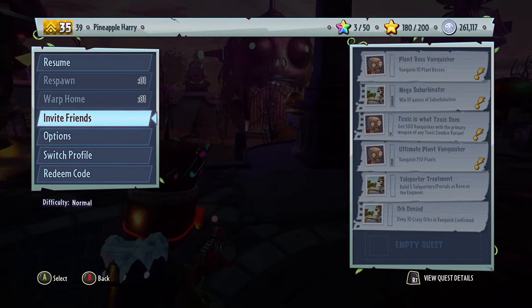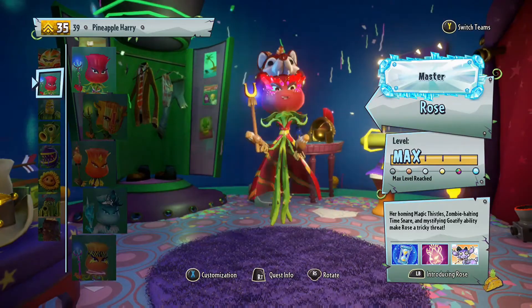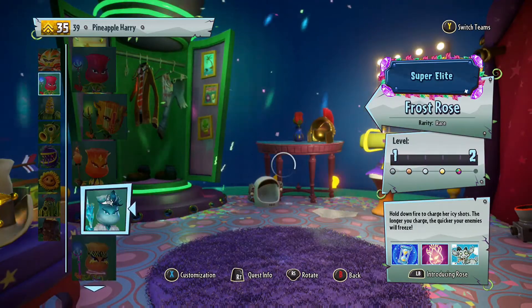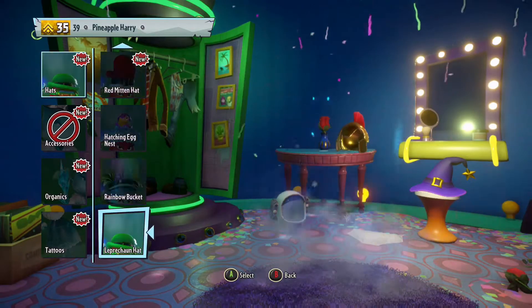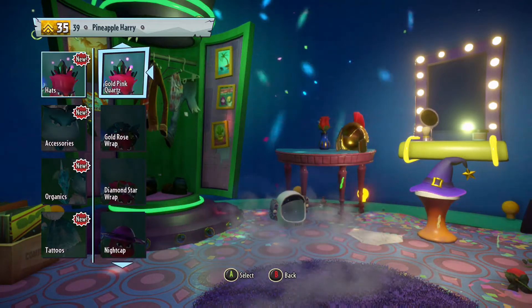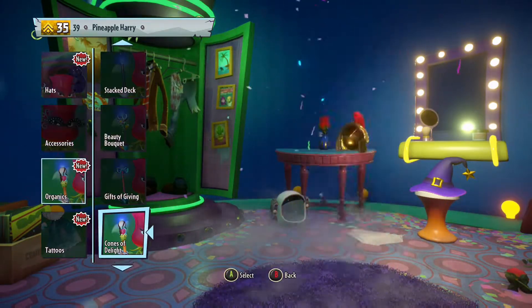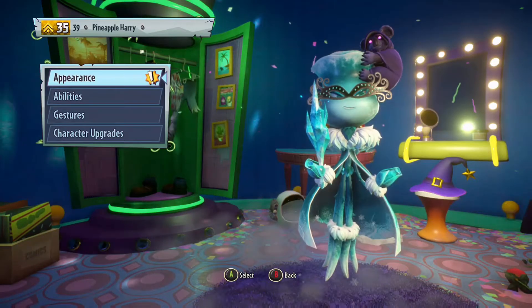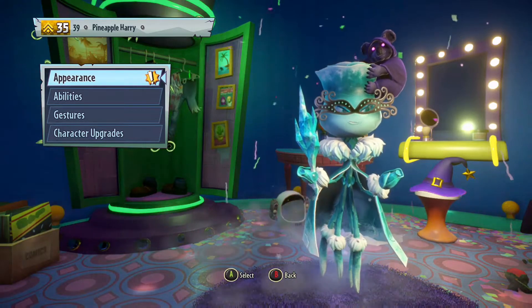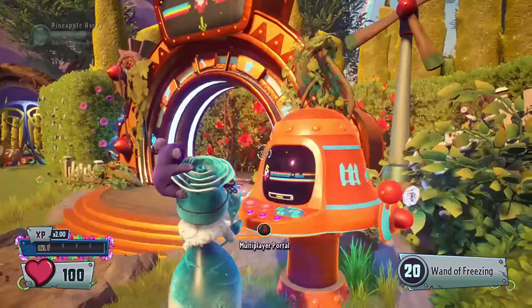So I'm going to go put that on the Rose, jump into a game. I was hoping for something cool. Let's put it on the Frost Rose — actually, let's put it on the Frost Rose, might as well. I went for some dark glasses to go with the Koala. This Rose looks pretty cool now, and she's actually pretty close to Master, which is super, super cool. So I'm going to jump into a game of Suburbination.